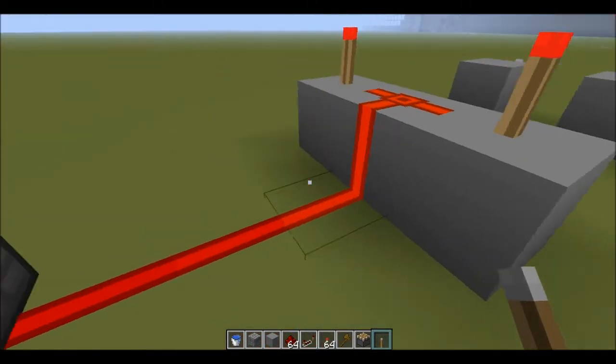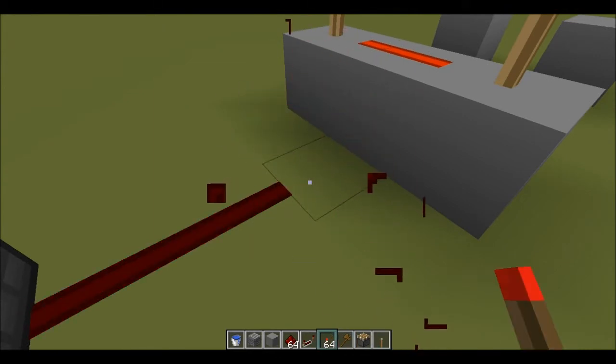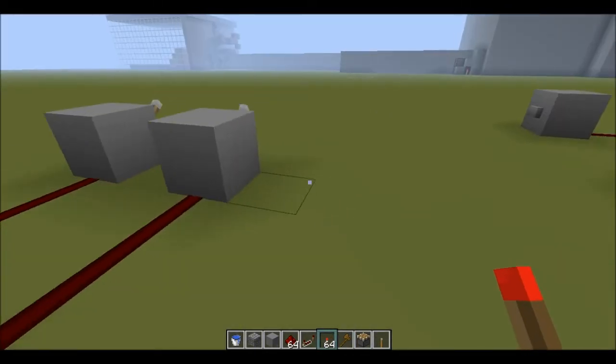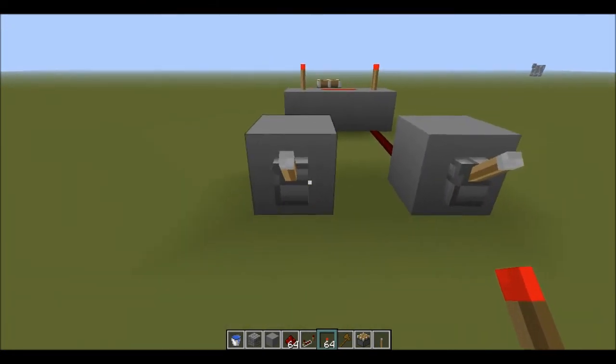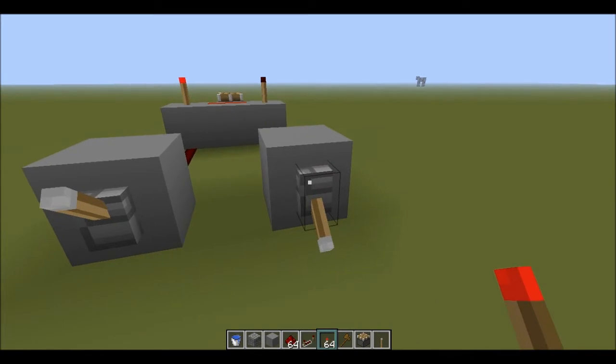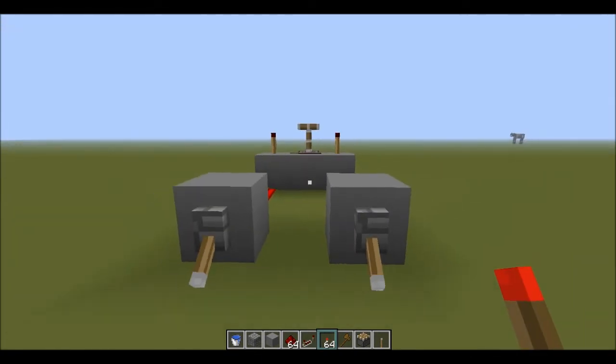To turn it into a normal AND gate — and not a NAND gate — just destroy this one here and place a redstone torch on the output. The piston is now off. Flick one — nothing happens. Flick the other — nothing happens. Flick both, and the piston goes up.